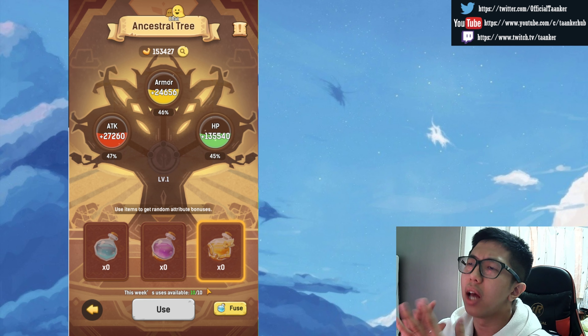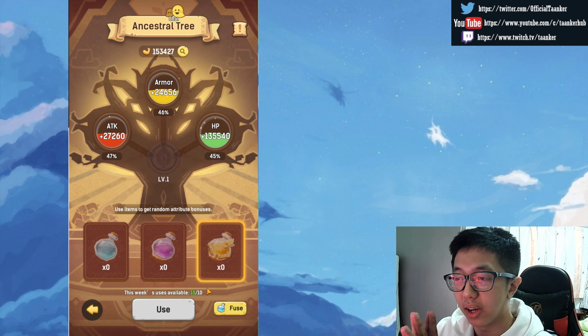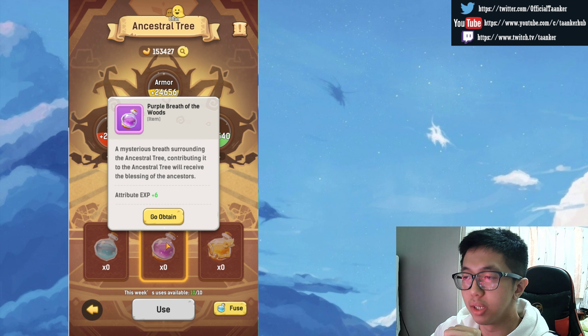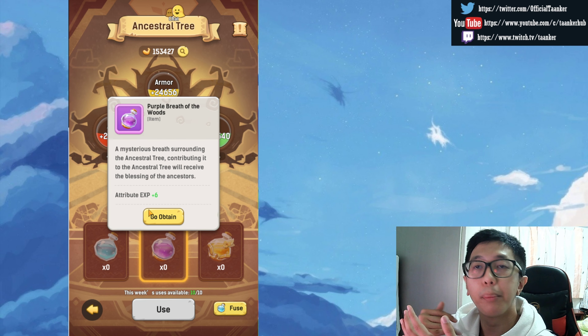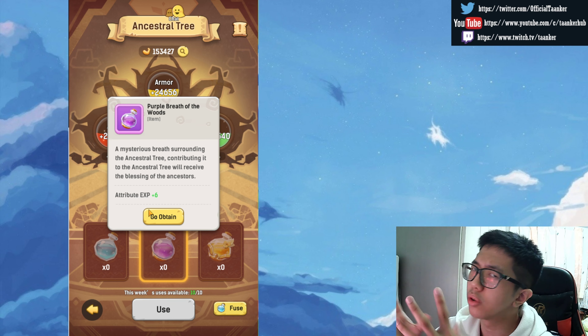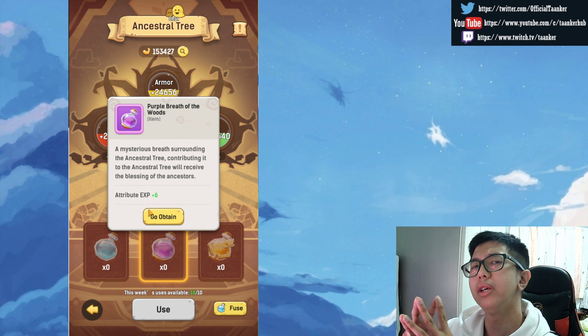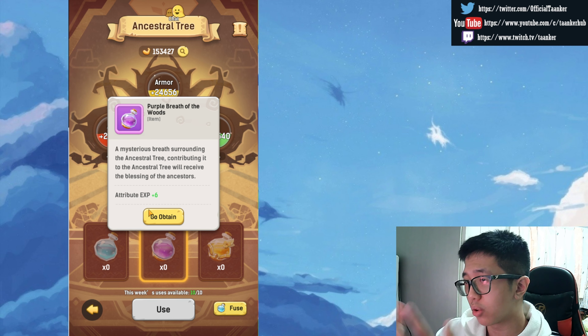The best advice I can give is to use it on Sunday — every single week. I'm pretty sure they have an event for the Breath of the Woods. Every time you obtain them, do try your best to go for the purple, because you will lose more EXP but you gain more power — more strength overall.